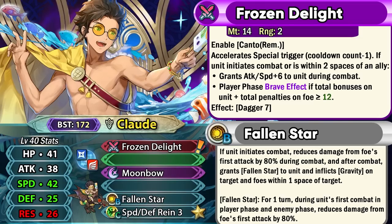In general he's gonna be able to get this pretty consistently and nuke really hard with this brave effect. He's got base 38 attack, which is pretty nice, and base 42 speed with a super boon, which can be really helpful for quad attacking. He does get damage reduction from Fallen Star, so he can survive a lot of combats. But unlike Legendary Claude, he doesn't have null follow-up, so auto follow-up weapons on enemies can still kill him. Fallen Star provides 80% damage reduction in the player phase, and after combat it inflicts gravity on the target and foes within one space.